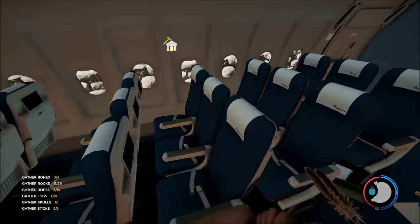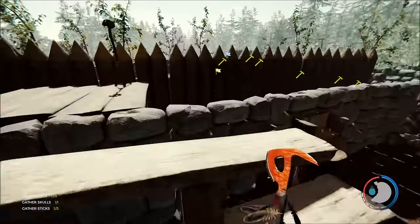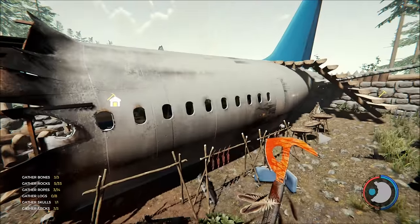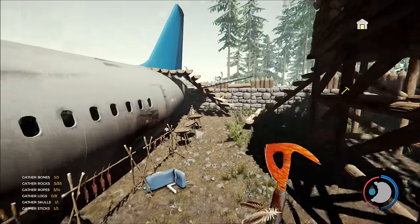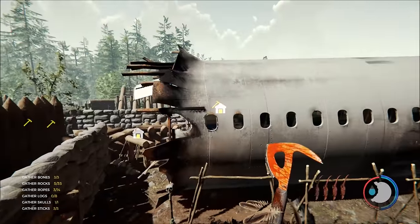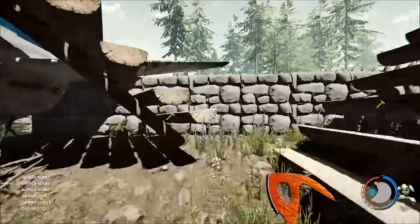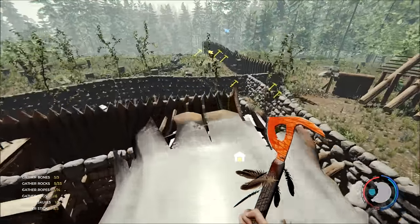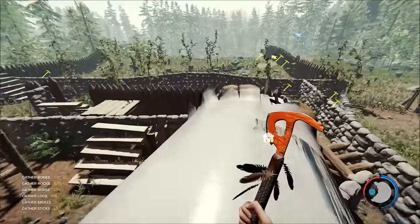Tip two: these plane sections provide good defense. Look at this — in a sense this is one side of the base, it provides protection down that end. I find that very useful. You can in fact build steps up to the plane and climb onto it, giving you a vantage point over incoming cannibals.